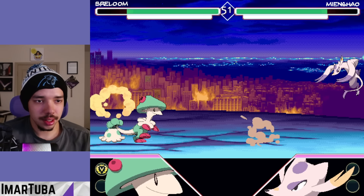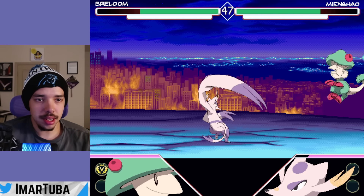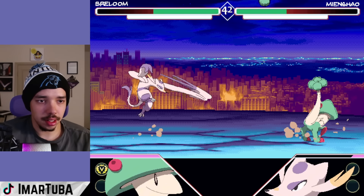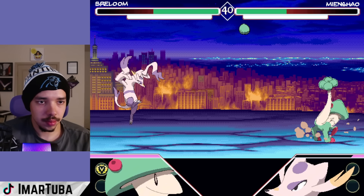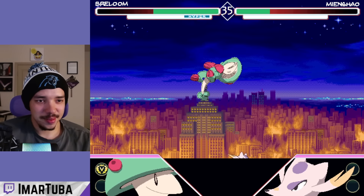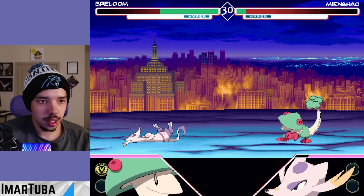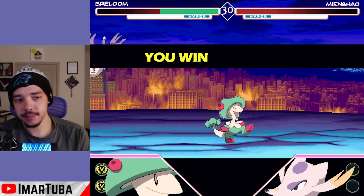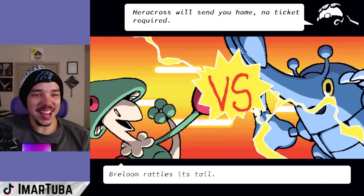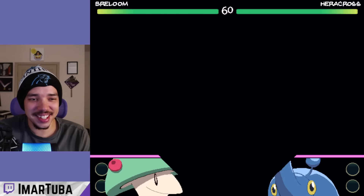That vine whip is insane to me — the range on that is crazy, you can just sit back all day with Breloom. Mienshao is actually very fast — probably the fastest character in the game based off what I've seen. Breloom goes crazy — this character is everything you ever want. All right, that's it — Breloom is the new favorite character in this game. I'll go ahead and switch characters so you guys can see one more at least.